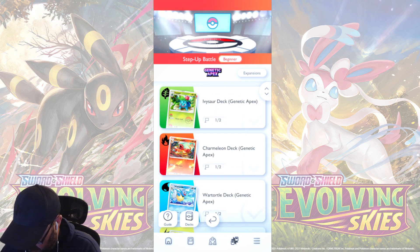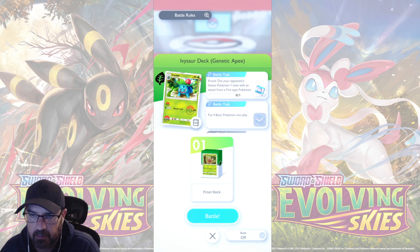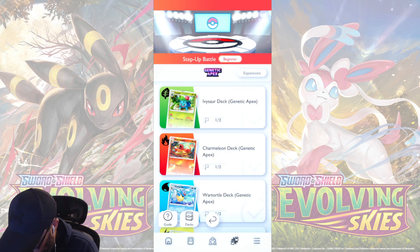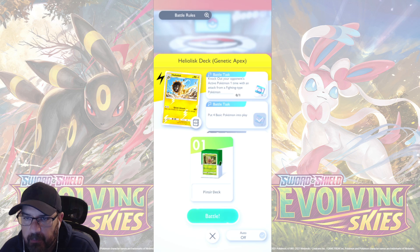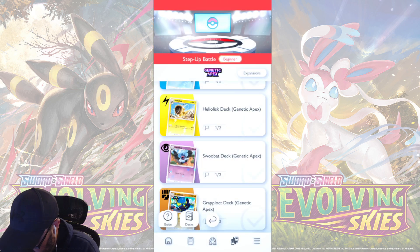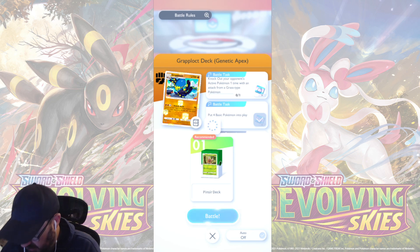I did it. That's all you got. Now I guess I just have to... Oh, I see. Okay. So knock out your opponent's Pokemon with an attack from a Fire type. Hmm. Water type. Grass type. Fighting type. Darkness. Crabs. Okay, we can do that. Let's do this one again.